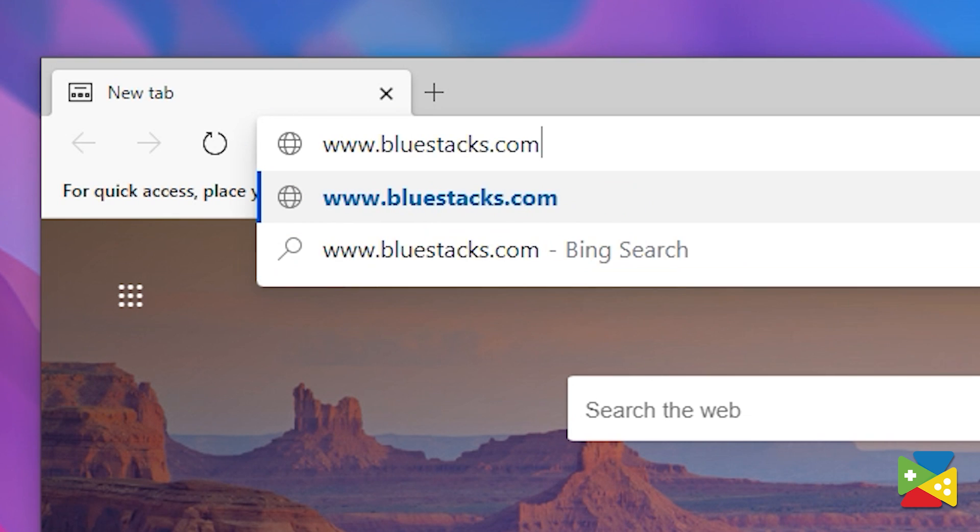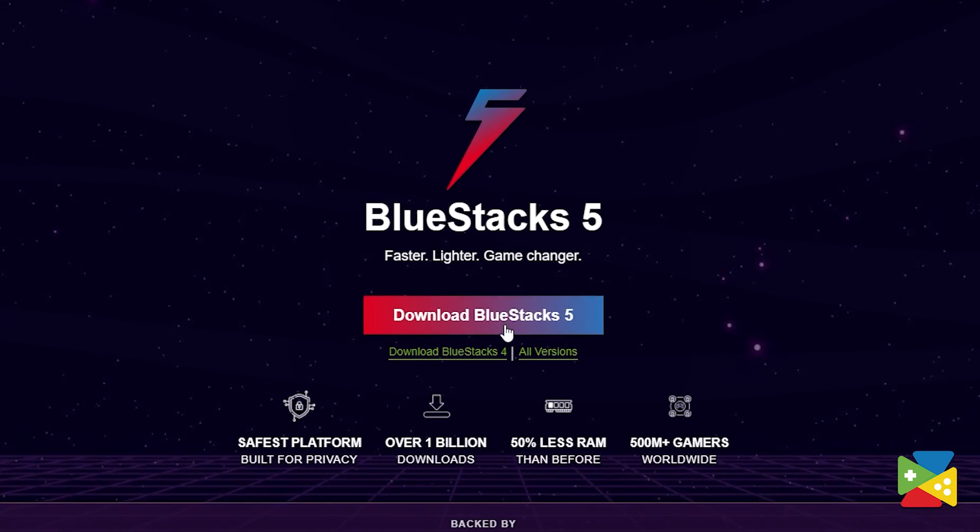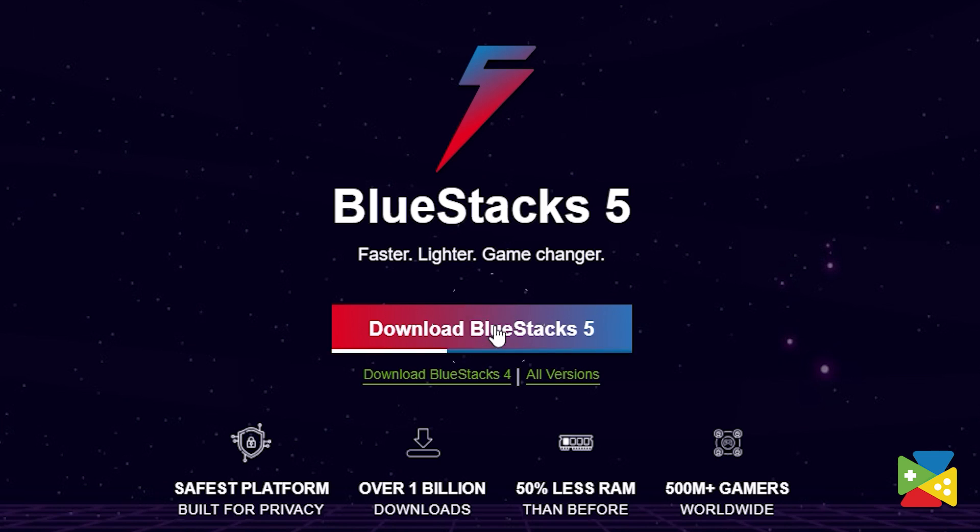When it comes to playing your favorite Android games, there's no better way than to use BlueStacks. To download and install Playtogether, firstly head to the BlueStacks official website to download and install the latest BlueStacks 5 version on your PC.